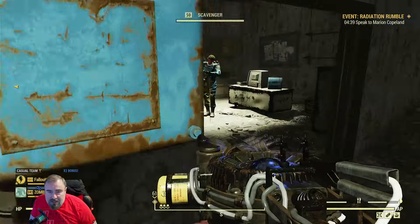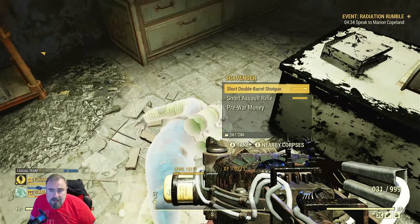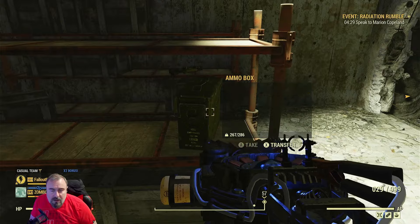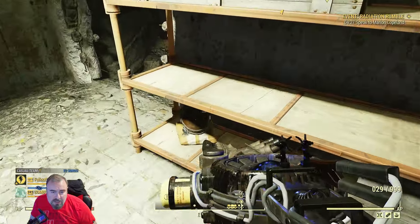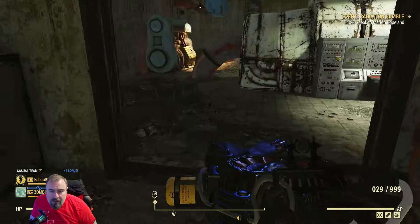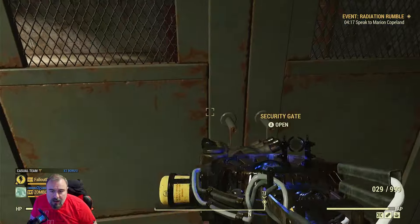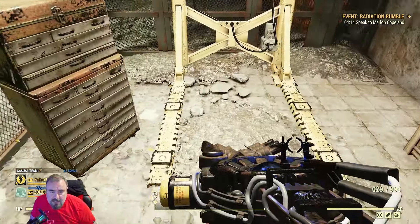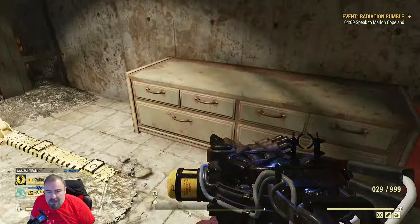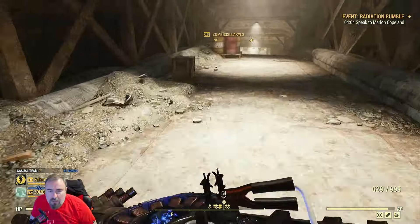Let's get some more XP while you're waiting for the event to start. There's a magazine just there, and some fusion cells and some other bits and bats. There's another suit there if your other ones are gone. And there's also some power armour in here. You can use a scrap bench if the one is being used. There's sometimes a few bits and bats in there. So I'll go through before the event starts what we need to do.